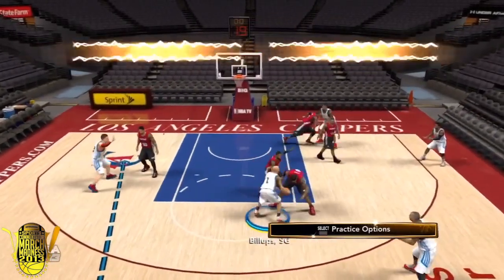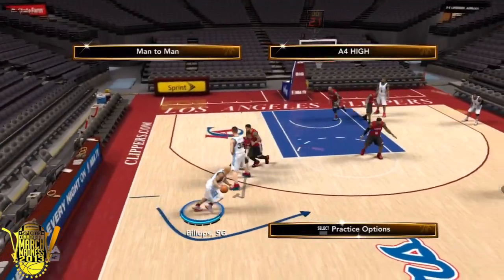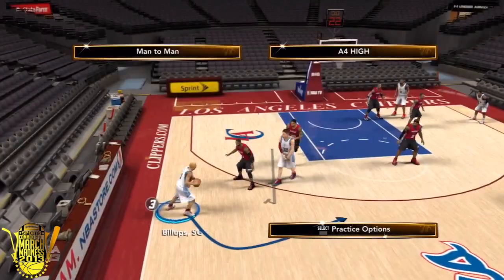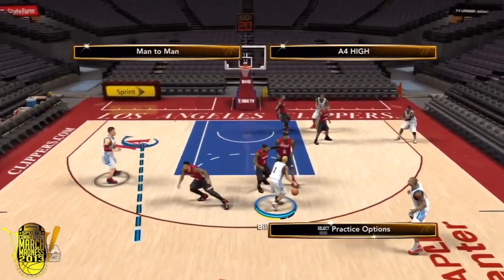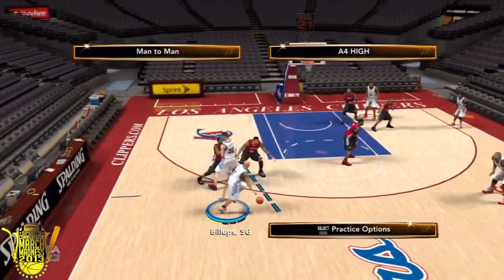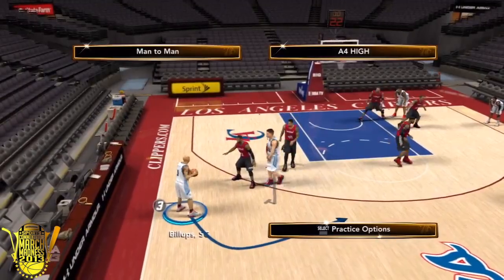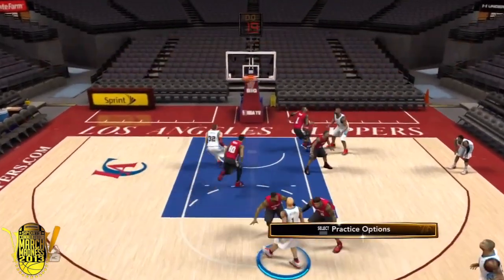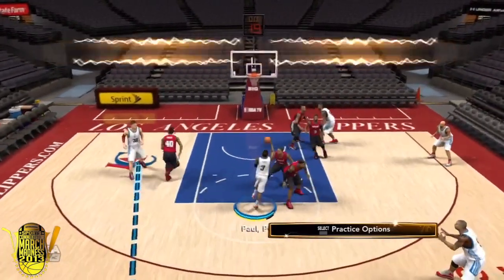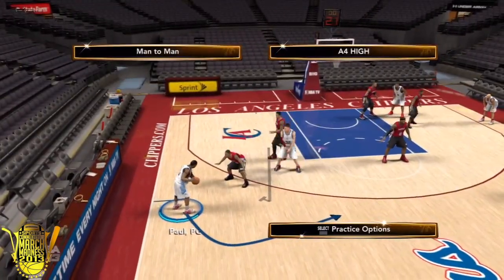If they start crowding you on the sides or in the paint, you kick it up top to Karan Butler and that's another easy 3. Don't forget that Blake Griffin is now an improved mid-range shooter so sometimes he could make that shot — that's also a possible option. But obviously I like to throw up the alley-oop to Blake Griffin, that's going to be my choice most of the time. And don't forget you have another good alley-oop scorer in DeAndre Jordan — you can always throw that lob pass to him as well.